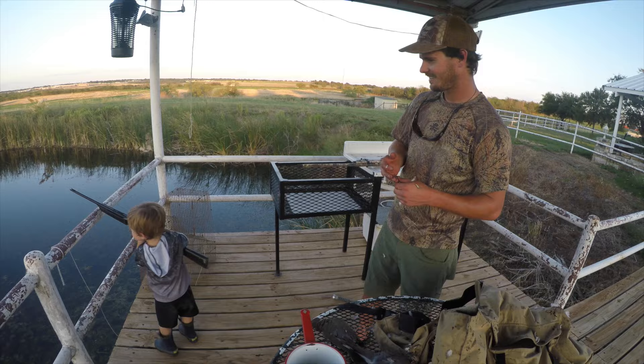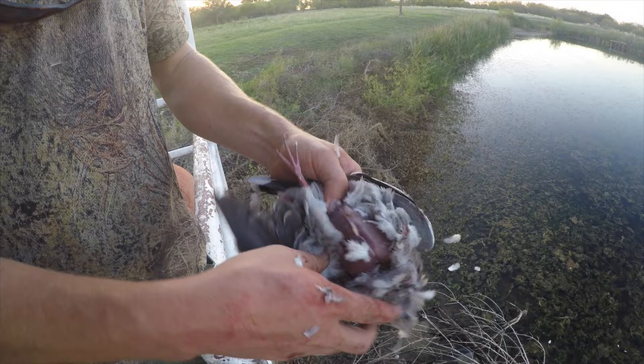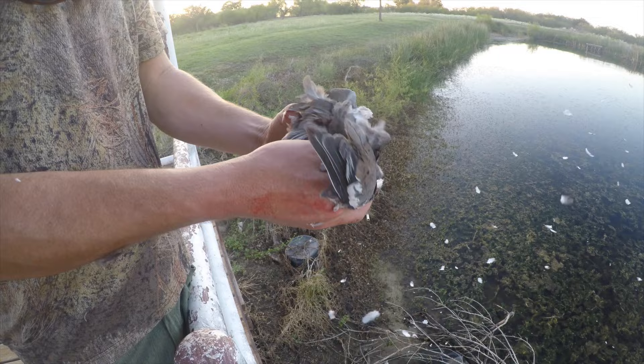Got to clean one of these — we're going bone out, so super easy. We're just going to split it right down the middle, open it all the way up, then come right here at the apex, grab it and pull it. Thumb right here between the two wings, pull it apart. And then one wing, two wing.